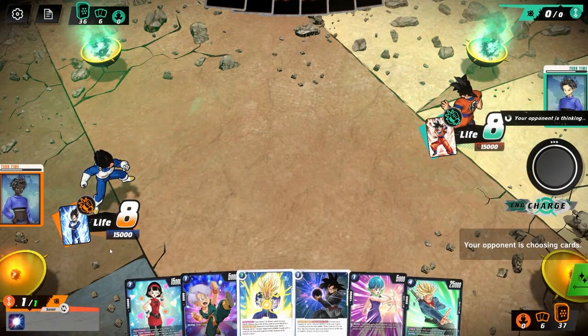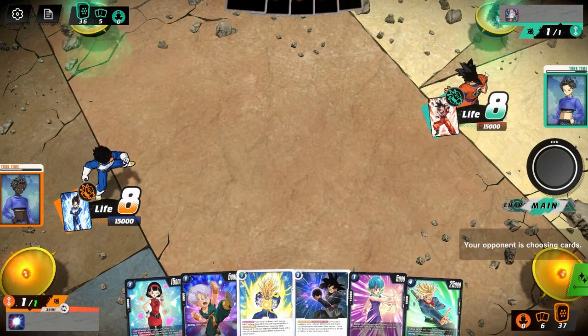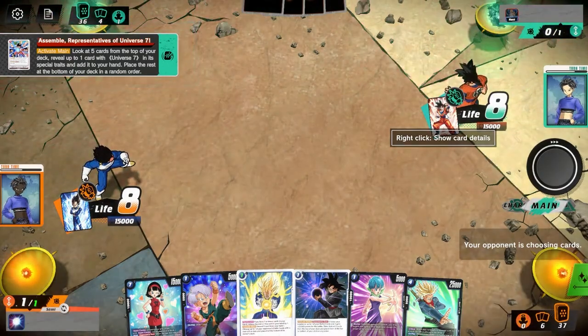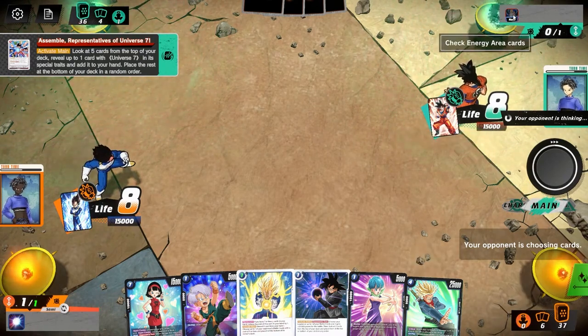We put eight cards into our life. The first player still doesn't draw a card — you start with six cards in hand with no draw, and then you have to charge a card. It's kind of tough because if you don't get anything that's a one-drop in your opening six-card hand, you're kind of just stuck. You just place the energy down and pass turn.